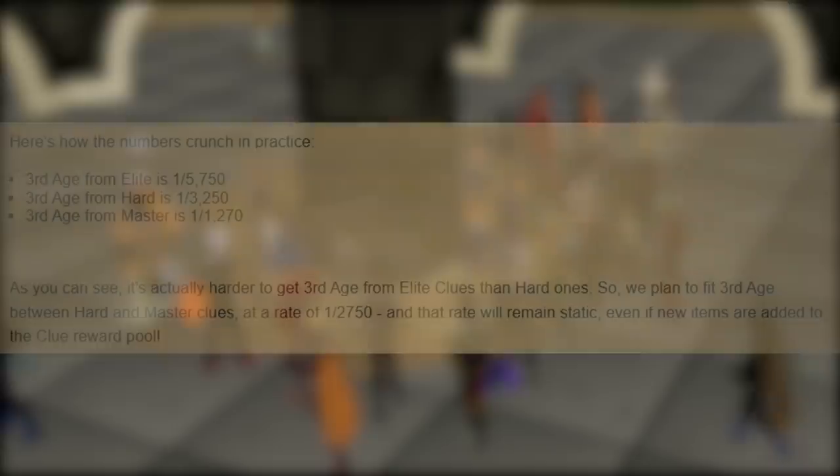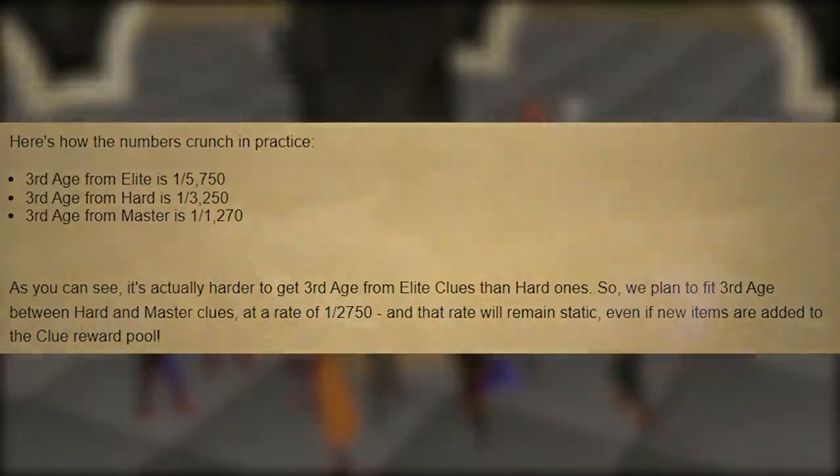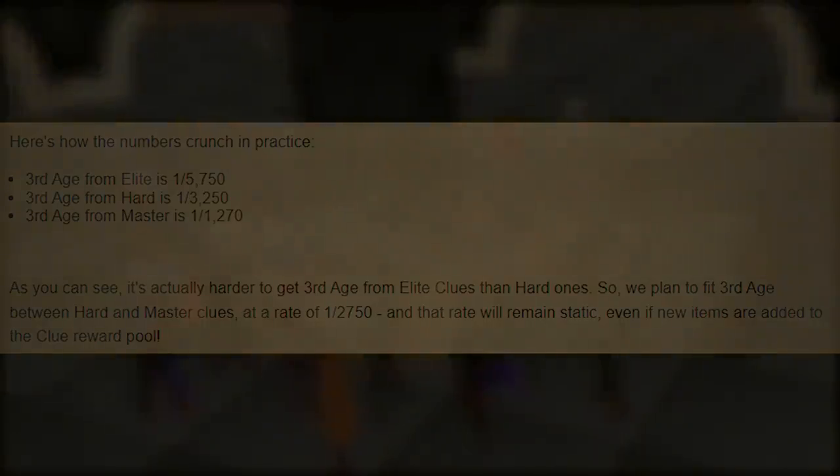They're going to be adjusting this, fitting elite clues in at a rate of around 1 out of 2,750 — slotted in between hards and masters, which makes a lot more sense. If this passes, it will affect new and existing caskets, meaning if you have a bunch of elites banked, you will be able to take advantage of the new drop rate.